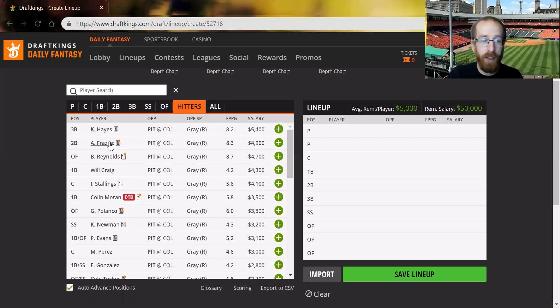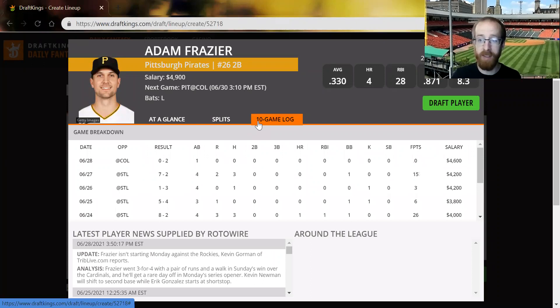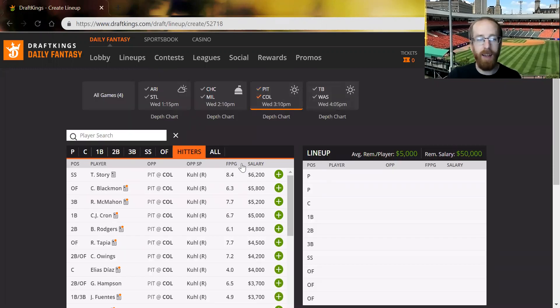Guys like Frazier have insane numbers against right-handed pitching — hitting .345 on the season and over .400 in the past month against righties. So if I'm going with a Pittsburgh stack, I want Frazier in there. Gammel, Polanco, Hayes — those are the four guys that stand out for Pittsburgh. For Colorado, I like the lefties; you can pretty much put anybody in there going up against Cool and be in good shape.